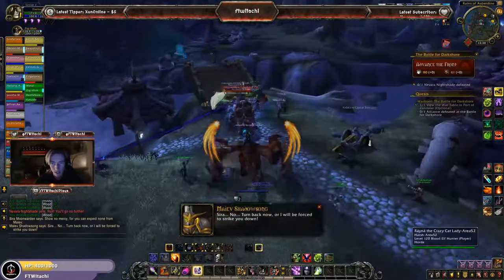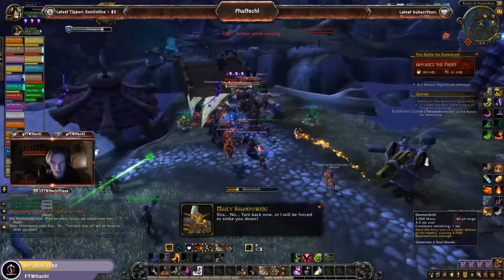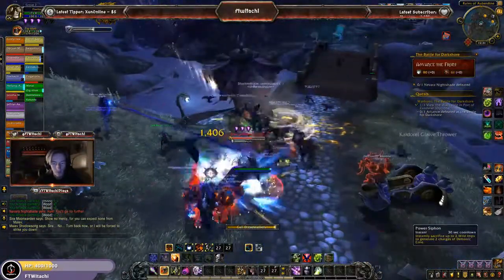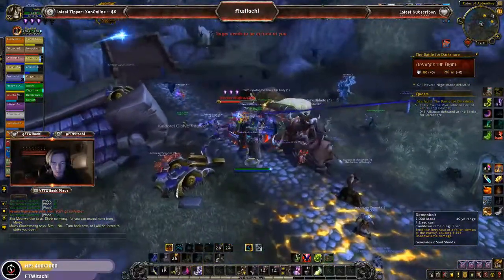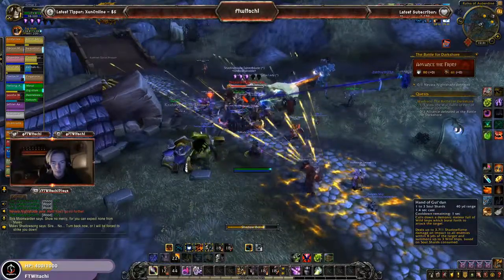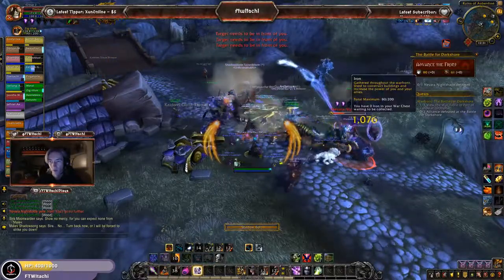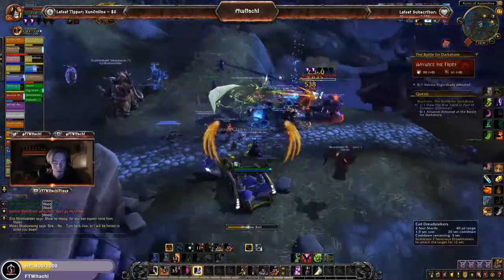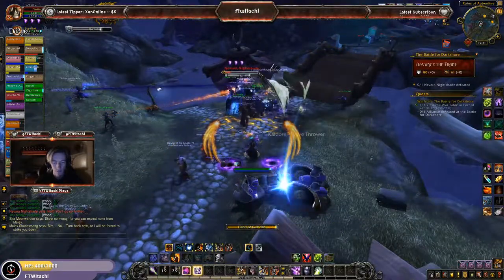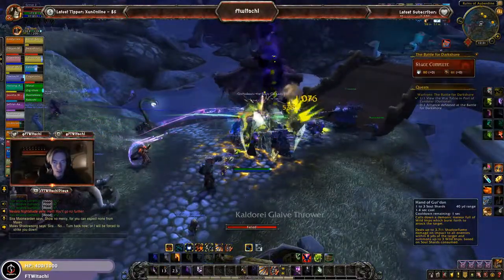Not too much going on here so far, except just pushing back the Alliance forces. It really does bother me that we can't use any of our PvP abilities here, but you've got to do what you've got to do. This is technically still a PvE situation. But this is the boss — Navarra Nightshade — the first NPC boss that we're going to be taking care of right now. Your key goal is to collect wood and iron to buff up some sort of area for your advancement and your push in this Warfront. With Navarra down, let's see what happens now.